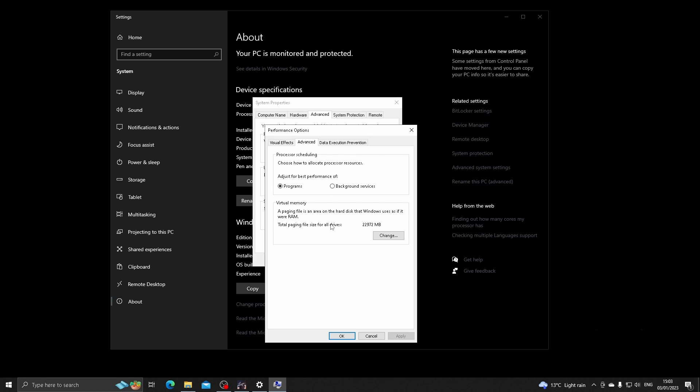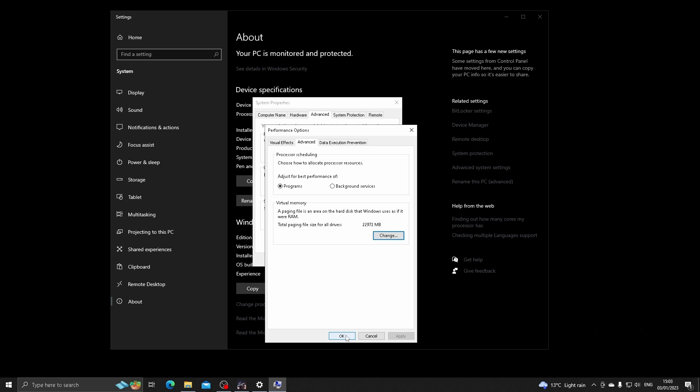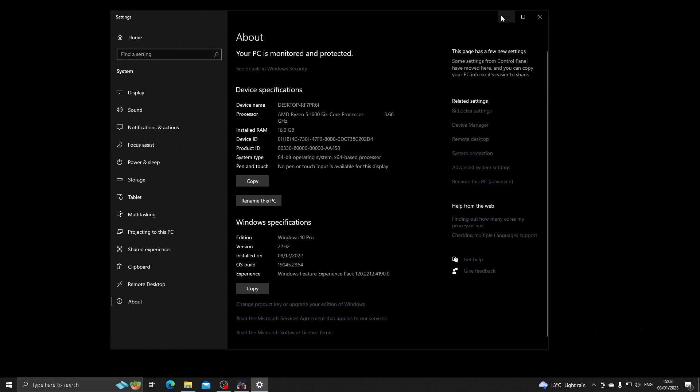Virtual memory allows our RAM to push past its limit, and Escape From Tarkov is really RAM intensive. Click Change, make sure you select the hard drive where EFT is installed, then click Custom Size. Because I have 16GB of RAM, I'm setting the initial size and maximum size both to 16,000, then click Set. You should see Apply at the bottom — click that and click OK.